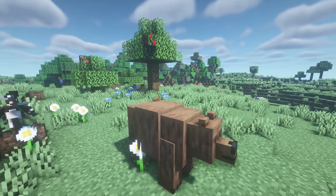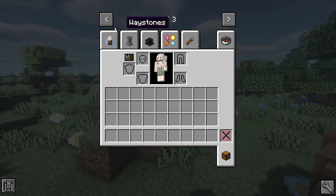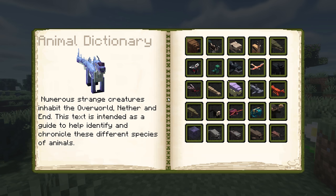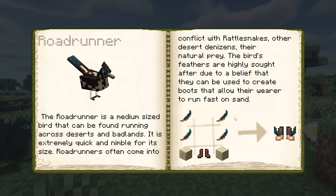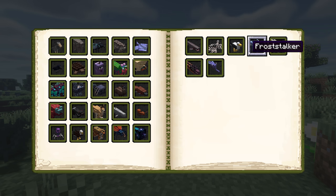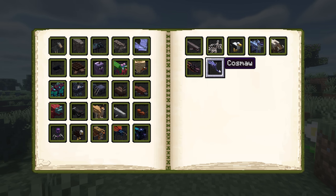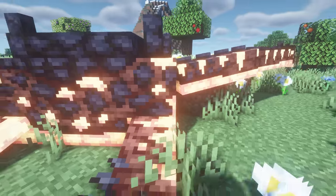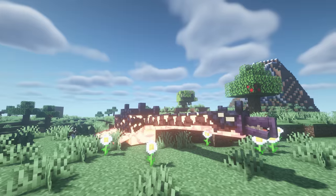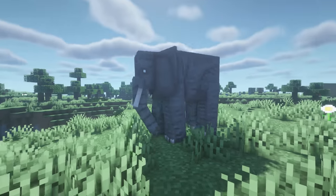This next one is called Alex's Mobs and it adds so many new features to the game. It adds a whole new bunch of items and an animal dictionary that tells you all of the creatures this mod adds, giving you information about them — how to tame them, what they like, what they dislike, and how much damage they deal. It keeps getting updated regularly and includes nether creatures, end creatures, and even an elephant.